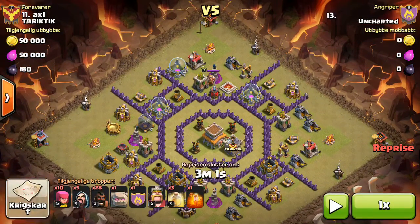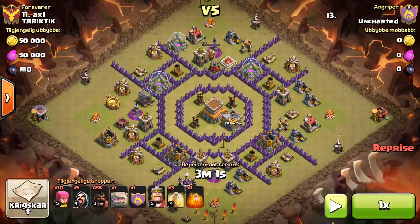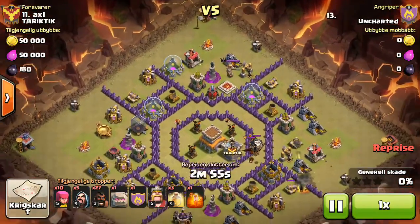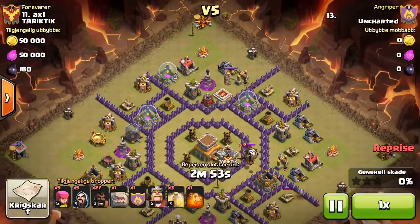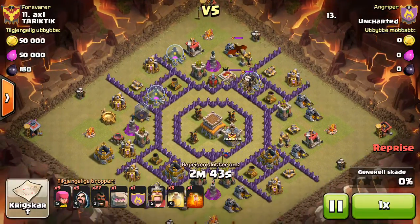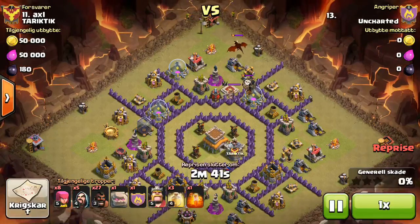He's got clan castle wizards also. He gets the lure from the southeast cannon and anchors it to the top. He's going to kill the clan castle troops, clear out that top outer compartment, and take down the enemy Barb King with the GoHo portion of his attack.